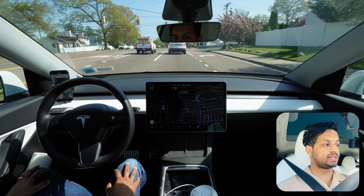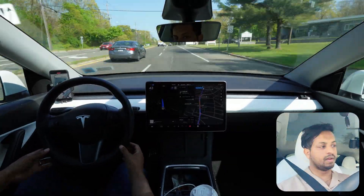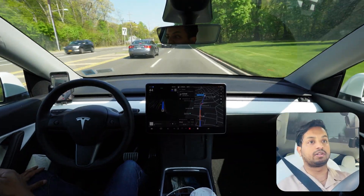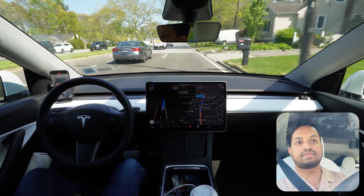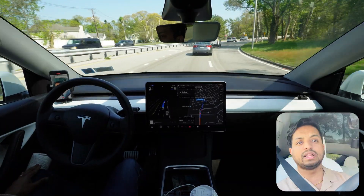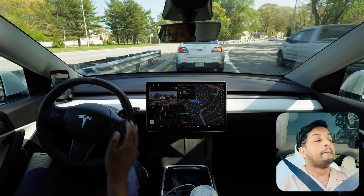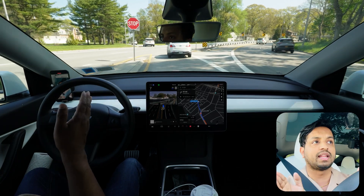Now we will go straight. Right over here the car always makes mistakes — yesterday it did it perfectly. After version 12.3.6 we need to change the lane to follow the route, and the car slows down. Another car is very close to our left side, it's not following the route, it still didn't change — right now it's changing the lane at the very last moment. This is what I don't like.